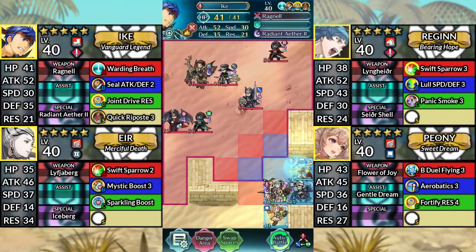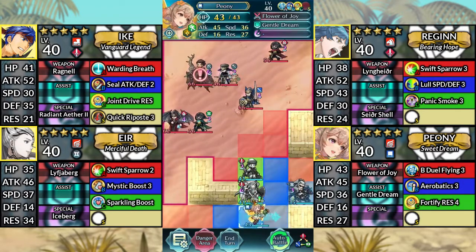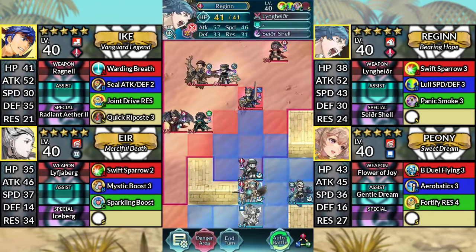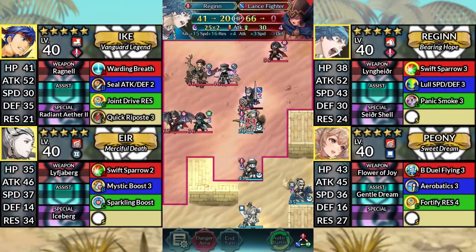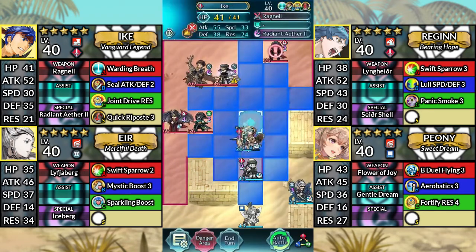For turn one, move Ike and Regan to the left, then move Peony one space to the left and dance Regan. Move Regan up and attack the Lance Fighter, then Kanto down.